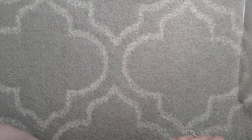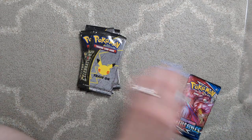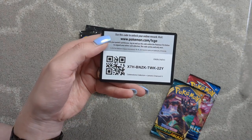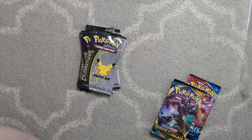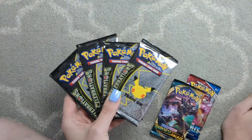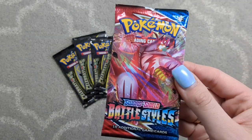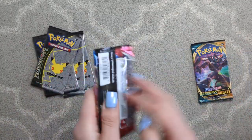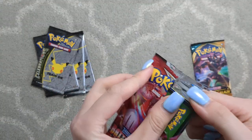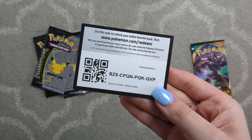So in here, we get a little bit of everything. Here is your code card for that box. Hope you enjoy it. Let me know if you get anything good. So we have four Celebrations packs. We have a Darkness Ablaze and a Battle Styles. I'm gonna save these for last and start with the Battle Styles. I hate when I flip it over by accident and then I see that there's a green and a green code card.